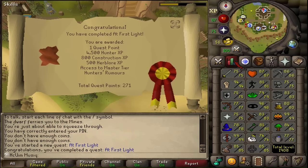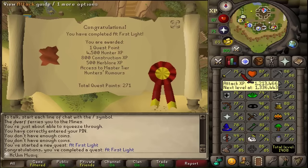To be honest, the Rumors system feels like the fantasy isekai adventure guild monster tasks. Anyway, that was my guide on how to complete At First Light — hopefully it has helped. Subscribe, rate, and comment!